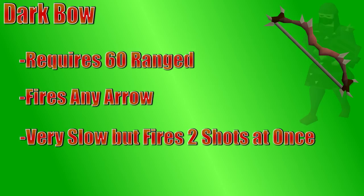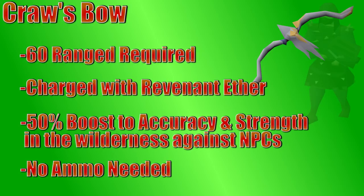Next we have the Craws Bow, which also requires 60 range. On its own, it's about as strong as a magic short bow, but it has some unique benefits. You can charge the bow with Ether, which requires 1,000 Ether just to activate it, then you can fill it up with Ether while it's activated, and it uses one Ether per attack. As long as the bow is charged and you're fighting an NPC in the wilderness, it has a 50% boost to both accuracy and range strength, making it extremely powerful against some wilderness bosses like Venanatis, for instance. Also, it doesn't require any ammo — even if you do bring arrows, it just makes its own ammo, so no arrows are needed.